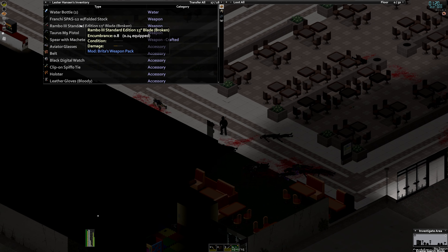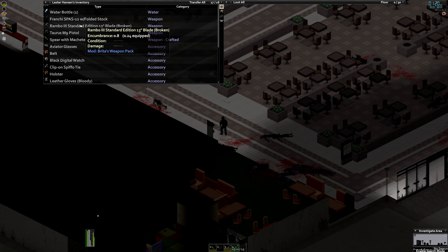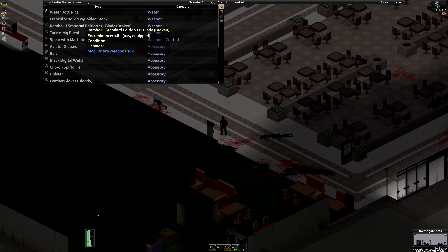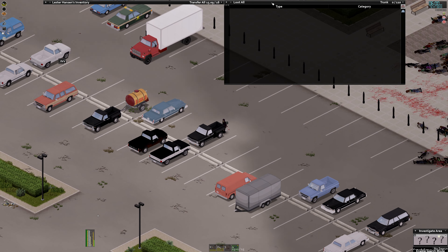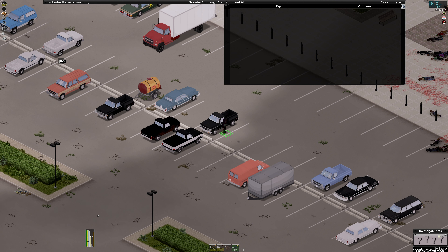Locked. Oh, a tire pump — I don't have a tire pump, let me take that. It said it was locked but it let me loot it, weirdly. Someone made a comment that I'll have higher chances of finding twine in vehicles. Another tire pump. Screwdriver. Another tire pump — jeez. If you are playing the game and you find something like this, when you're messing with some of these windows here, you can hit the little arrow icon in the top right corner and it will pin the window open.